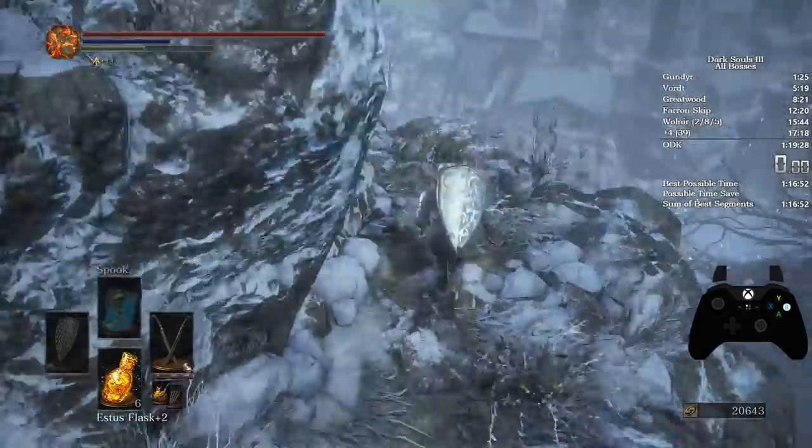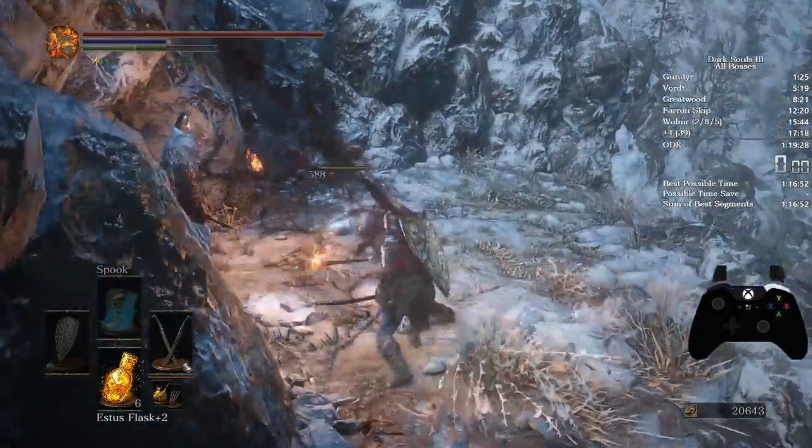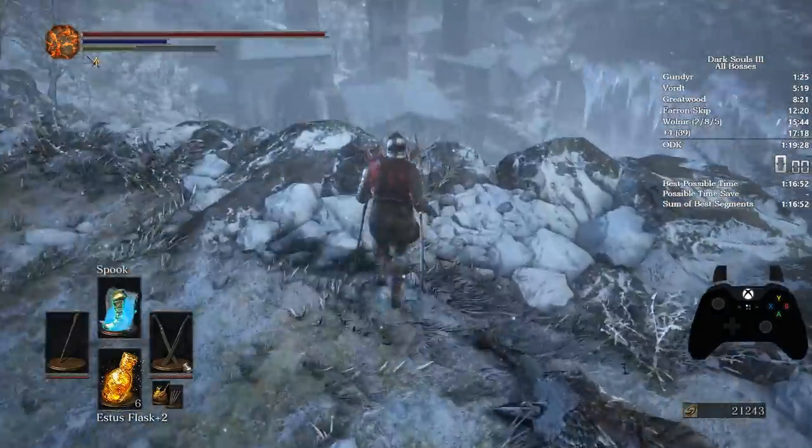When you sprint over here, you're going to want to regen your stamina a little bit, do a running L1, and then an R1. Wait for this guy a little bit, then do an R1, then an L1 — kill him.